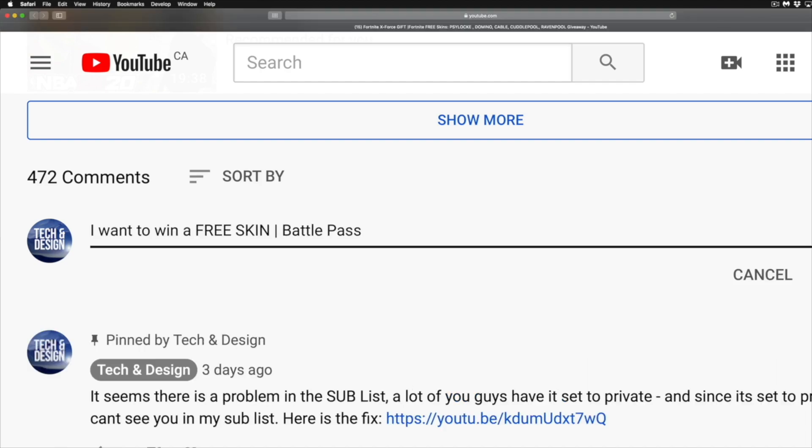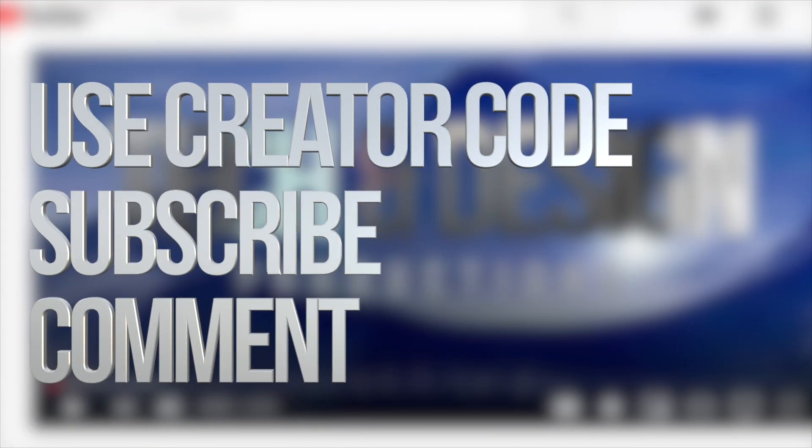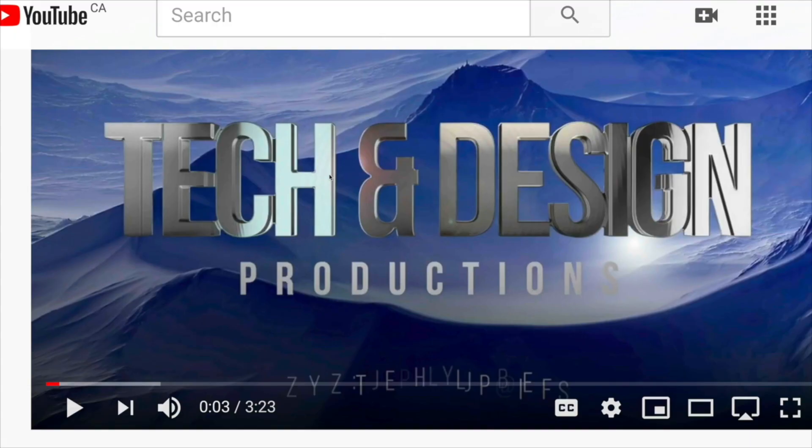Step three: below in the comments area of this video, type in 'I want to win a free skin, battle pass, emote, back bling' — whatever you want to win. Be specific: if you're signing up for a free skin, type in which skin; if you want the battle pass, type that. And at the end, type in your Epic username, because I have to match your Epic username with whatever name you're using here on YouTube. That's it — follow those three simple steps and you're done. If you have any comments or questions, write them in the comments. Don't forget to subscribe and rate. Thank you.